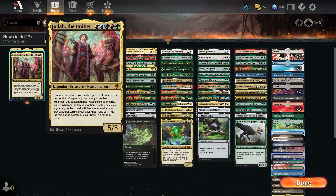Hey guys, how's it going today? Today's the store at Brawl Commander. Here's Jota the Unifier, a legendary human wizard. With legendary creatures we control, you get plus X plus X, where X is the number of legendary creatures we control. Whenever we cast a legendary spell from our hand, we can exile cards from the top of our library until we exile a legendary non-land card with lesser mana value. We may cast that card without paying its mana cost, and we can put the rest of the cards on the bottom of our library in a random order.